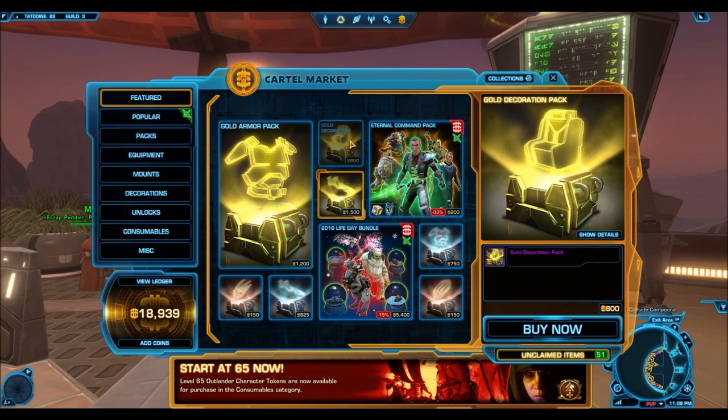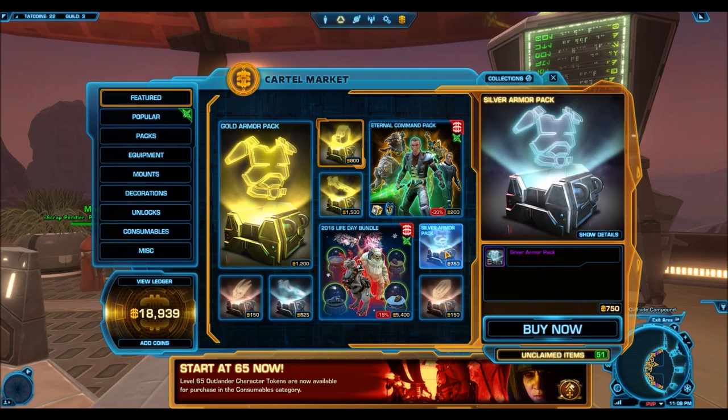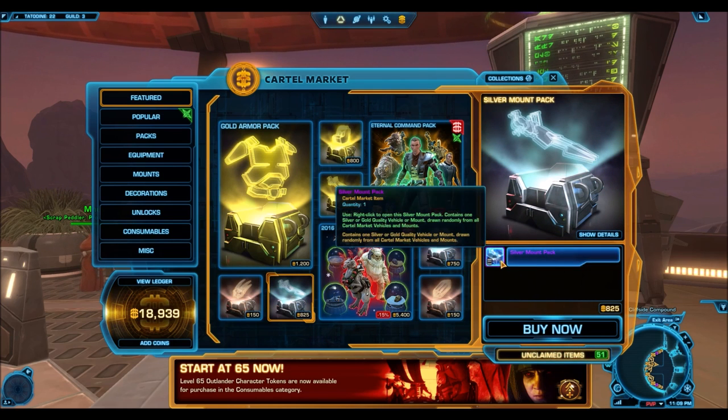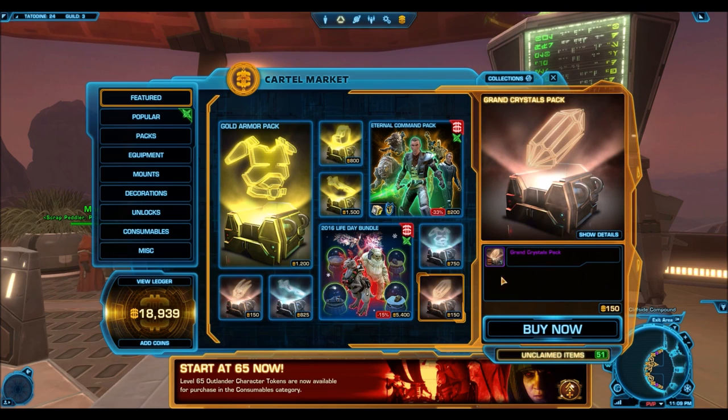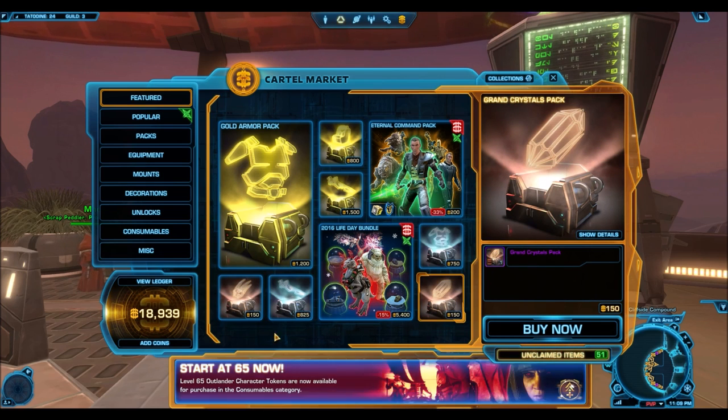There's also a lot of other stuff. There's gold mount packs, gold decorations, and then there's silver and bronze versions of each — a silver armor pack, a bronze armor pack, a silver mount pack, a bronze mount pack. And then we have tons of other stuff like a grand toys pack and grand weapons pack.